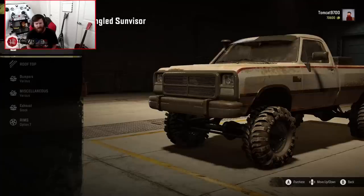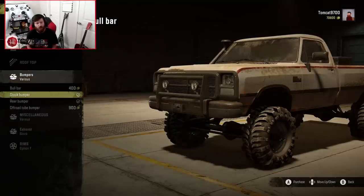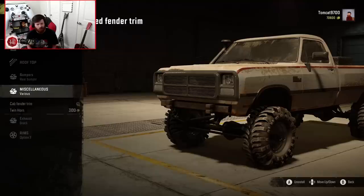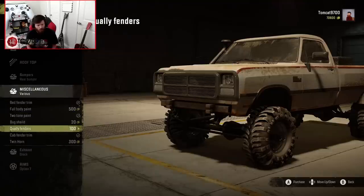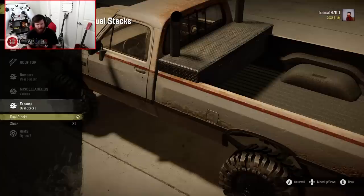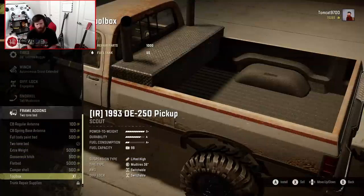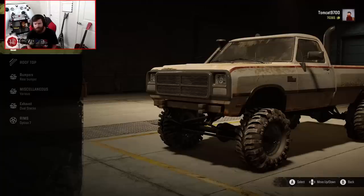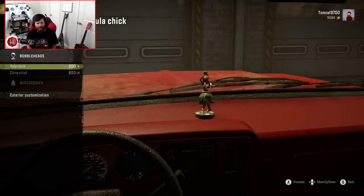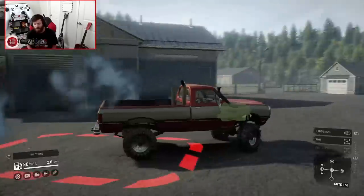I'm going to throw a toolbox in the back — actually, we'll leave that bumper stock. No wait, we'll take the stock bumper off because this one's going to be a mud truck. We'll do the dual stacks. Actually, I'm going to take the toolbox out — we've got the toolbox in the other truck that we can use to give us repair points if we need them. Definitely going to paint this one red, and definitely going to throw beans on the dash. Now it's time to head to the proper mud pits.